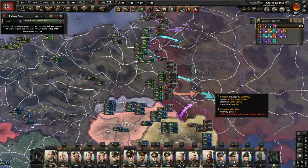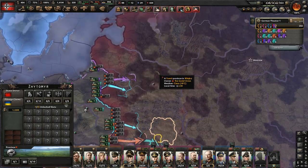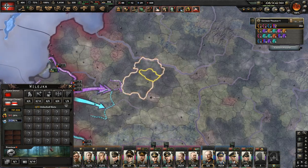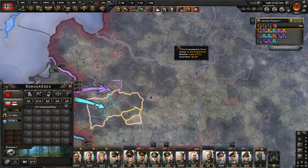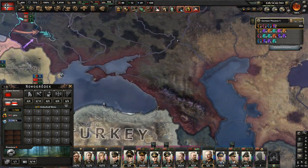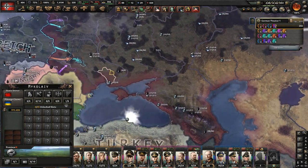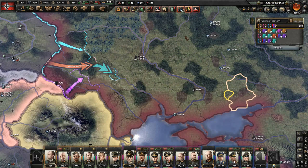Which parts of the Soviet Union are the most valuable? One player says it's always the area in the north, but there are forests where tanks are just bad. There are not many factories up there. The most valuable part for Germany is the oil and the factories in the south, where there are open plains and very easy terrain.